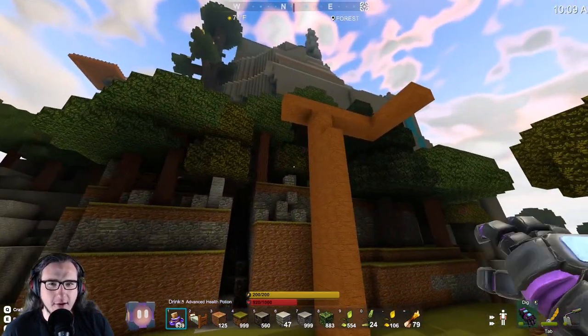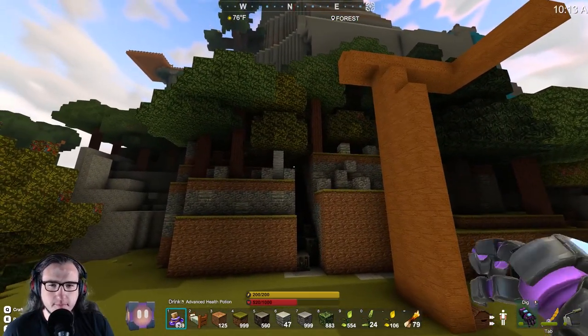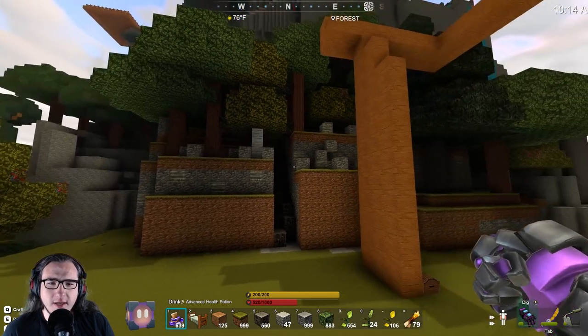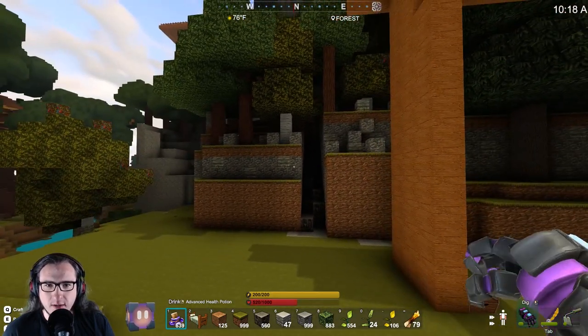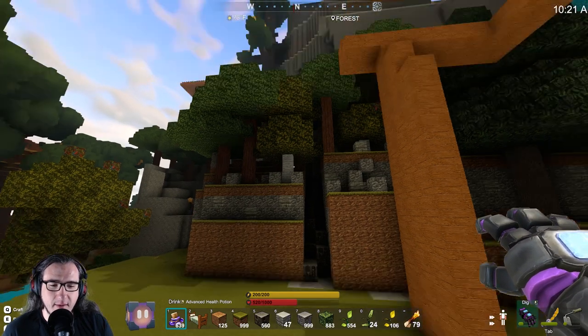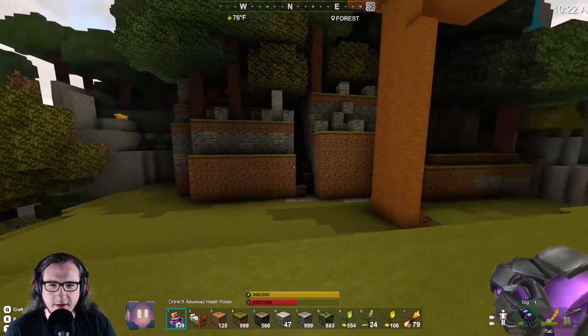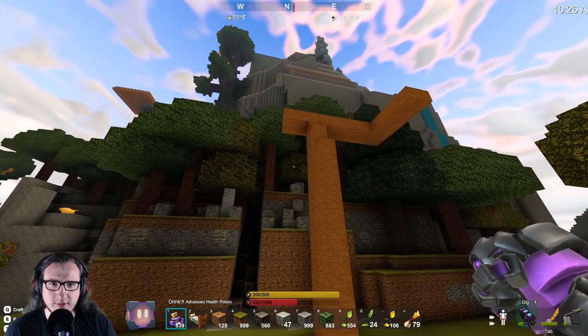I want to hide that arc light we used to hide in the castle, over there somewhere. I think I'm gonna hide that around here in some places. Light can go through slabs. I'll use grass slabs which I left back at my base when I went and grabbed all the stuff I needed today - I gotta go grab that stuff out of that chest.